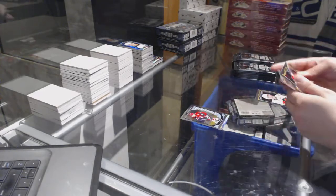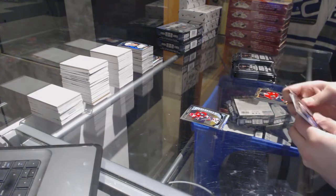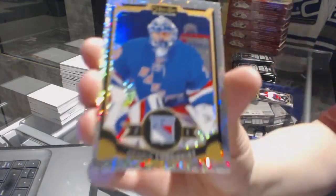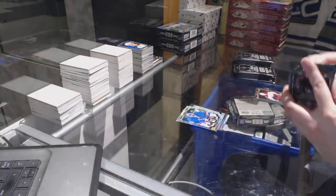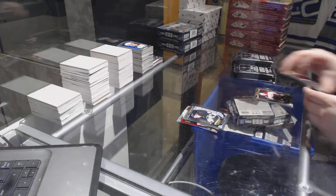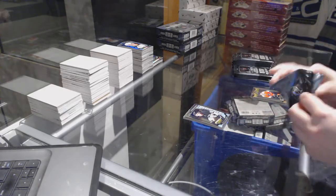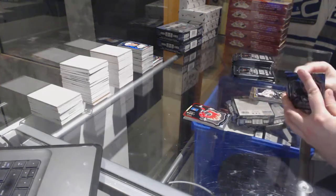Rookie of Max Domi, Malcolm Subban rookie, and a Trax of Henrik Lundqvist. Pekka Rinne Team Logo Die Cuts, and a Sergei Plotnikov rookie. Team Logo Die Cuts of Sean Monaghan.